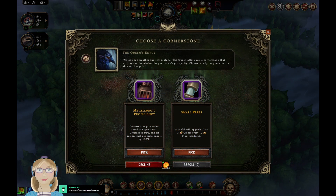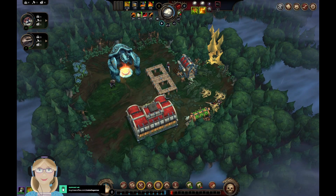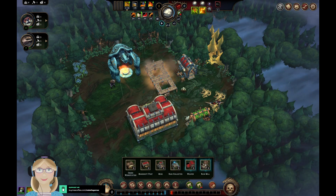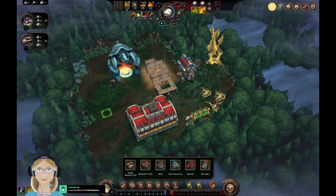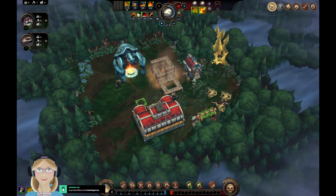I need to choose a cornerstone. I can either increase the production speed of copper bars, crystallized dew, and all recipes using metal ingots by 33%, or get a useful mill upgrade that grants free oil for every tin flower produced. I think we're going to go with the small press — one of the buildings I got was a rain mill, so that would be an upgrade for that.